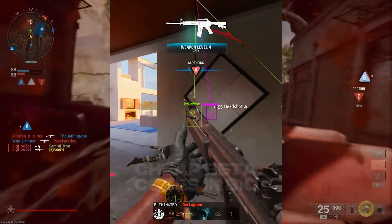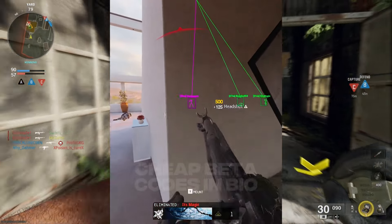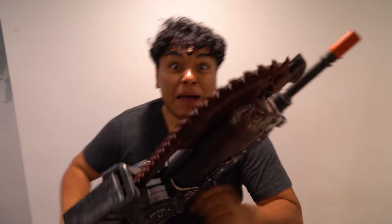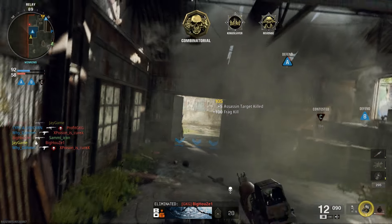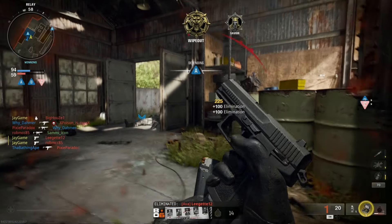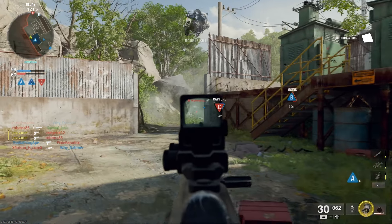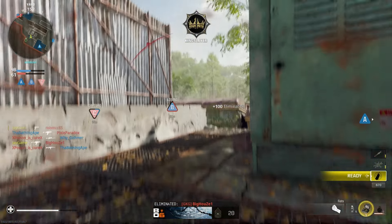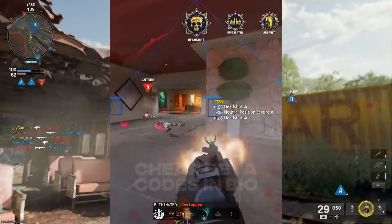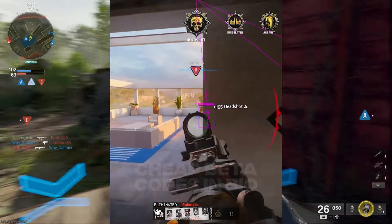Black Ops 6 already has hackers, and they're good hacks - you can see the enemy no matter where they are on the map. Hey guys, my name is Just Your J Game, and welcome back to another Black Ops 6 beta video. Today we're going to be talking about the exploits already in the game. The beta has been out for only one day, and they already have hackers.